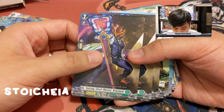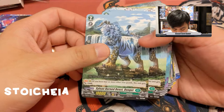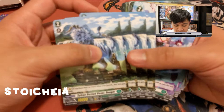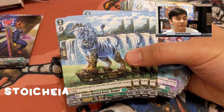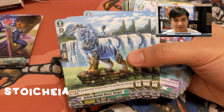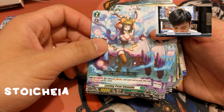Sylvan Horned Beast Duger: if you have four or more other rear guards, this unit gets plus five — decent as a front or back row attacker with Magnolia. You want to time your full persona ride six-attack turn carefully, because going too early leaves you with a lackluster field, especially if your opponent hits a defensive trigger on one of your back row attacks.